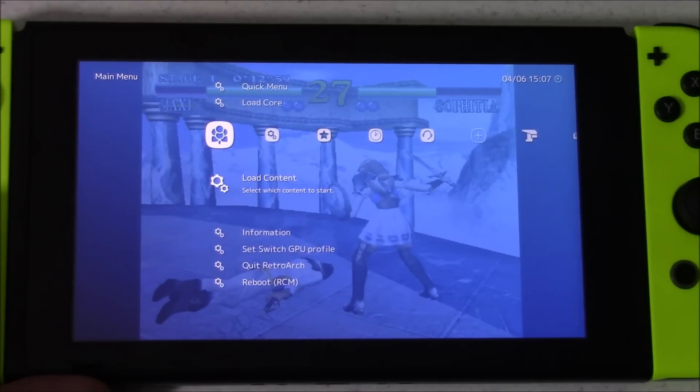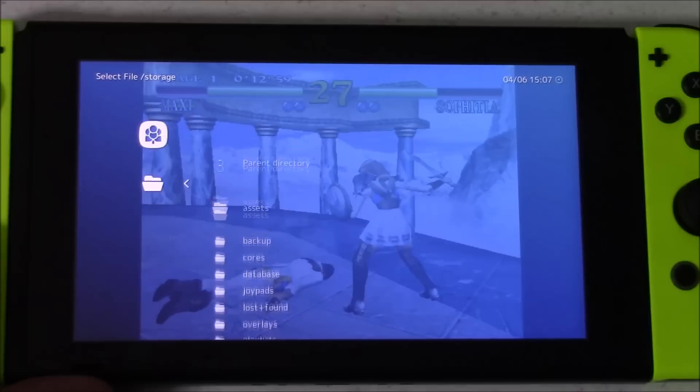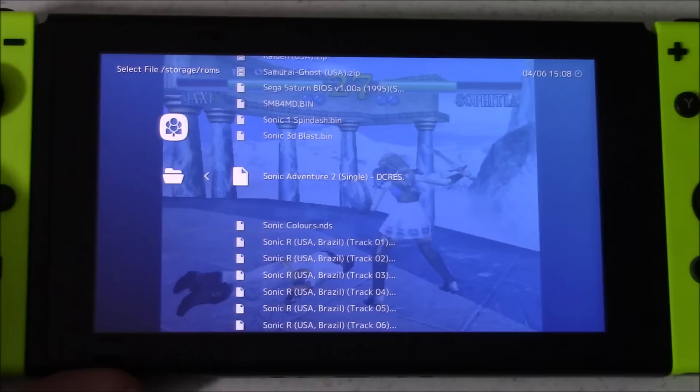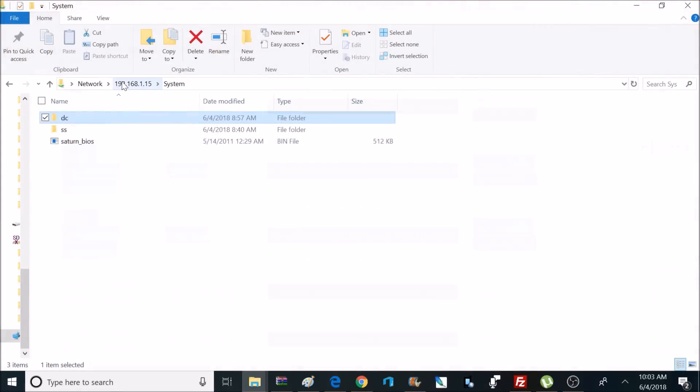To load Dreamcast games, I was not able to do that from the main menu. I had to go to the first tab, then to load content, then search the SD card and find the ROM directory — that's where all my ROMs and Dreamcast games are. To give you a heads up, this emulator is running really, really slow. This is using the Redream emulator for Dreamcast, and you will need to place the Dreamcast BIOS inside a certain folder, renaming it to Boot in Flash with a .bin extension, inside the system/DC directory. To access the system folder, you can do that through a network connection or through FileZilla. Once inside, create a DC folder and place the BIOS in there.